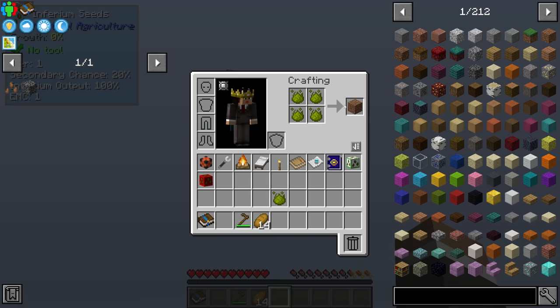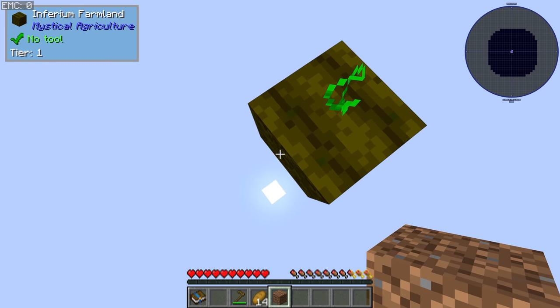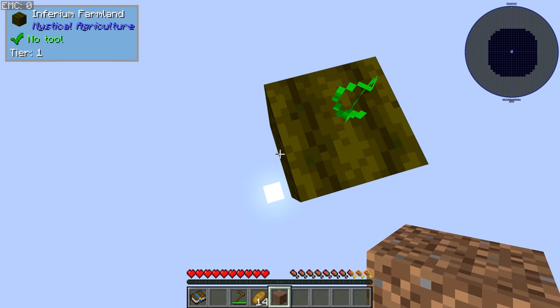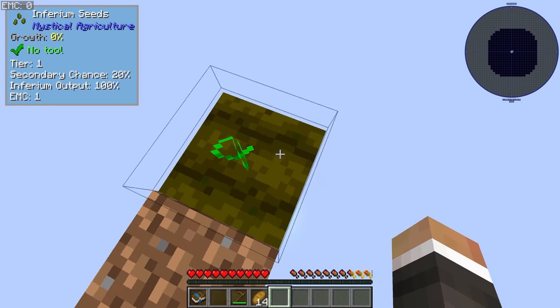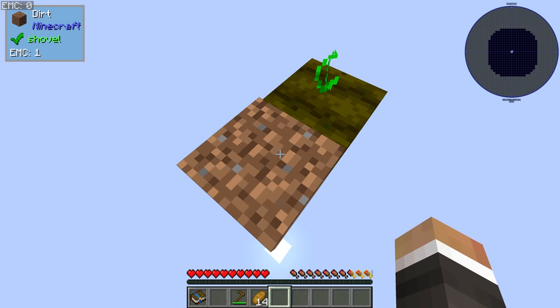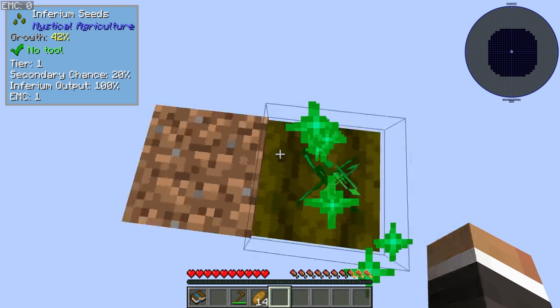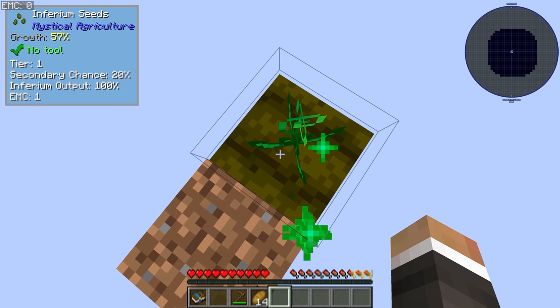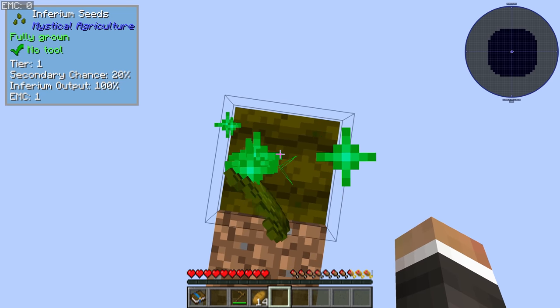The next quest wants us to make dirt, and we can make dirt by simply crafting four Inferium together. That allows us to place down more farmland — it's a little awkward because the farmland is lower than the regular dirt block. As soon as we get a second seed we can turn this into more Inferium farmland, and then instead of growing just one Inferium crop at a time we can grow two, then three, four, five — however many we want.